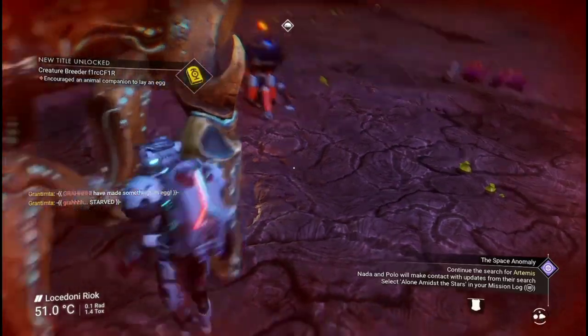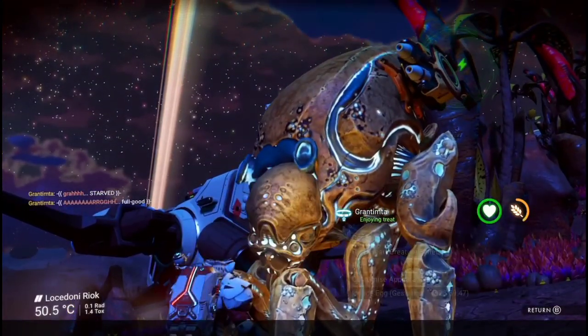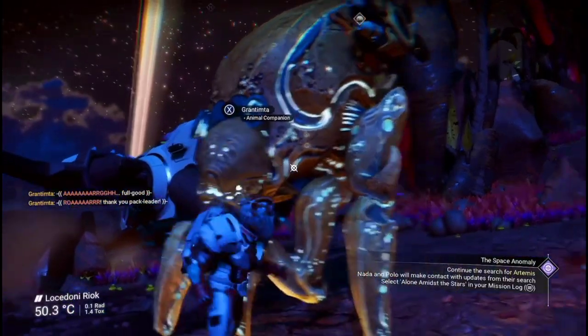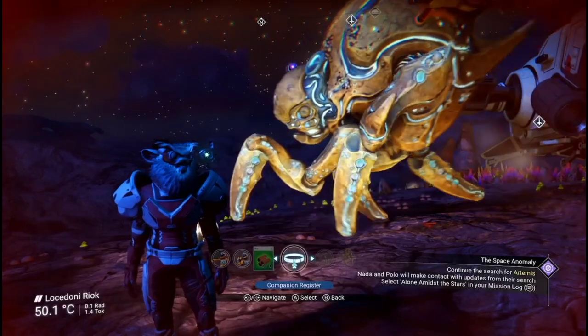It's going to birth — yes, oh there we go, we've got an egg! Awesome. So later on I'm going to show you the egg sequencer. Once your creature's given birth, you've got to feed it again because it's taking loads of energy to create the egg, which is pretty cool.